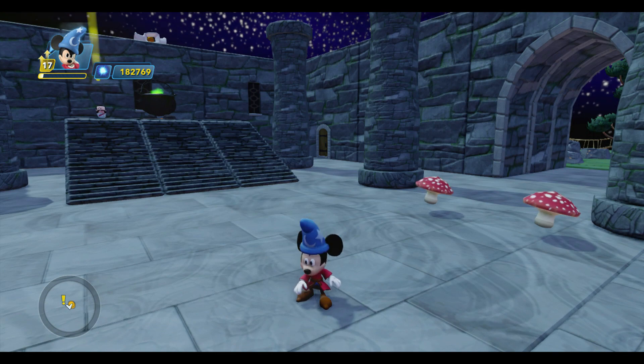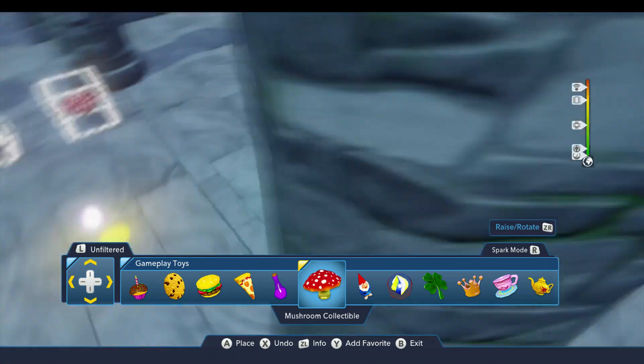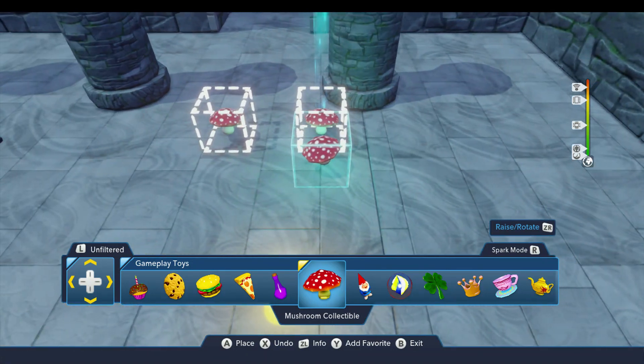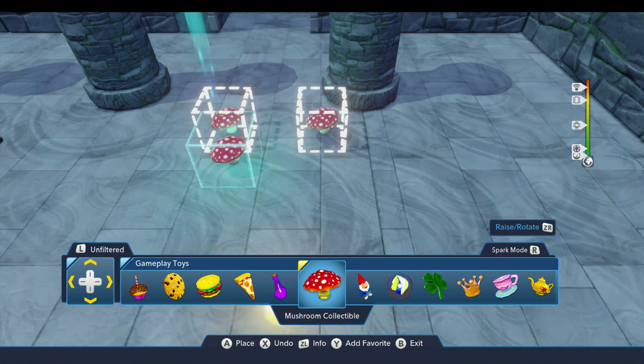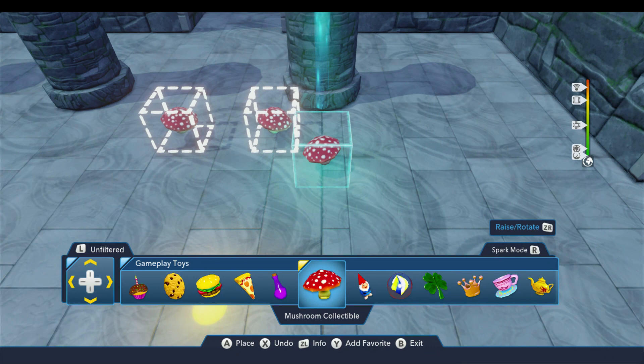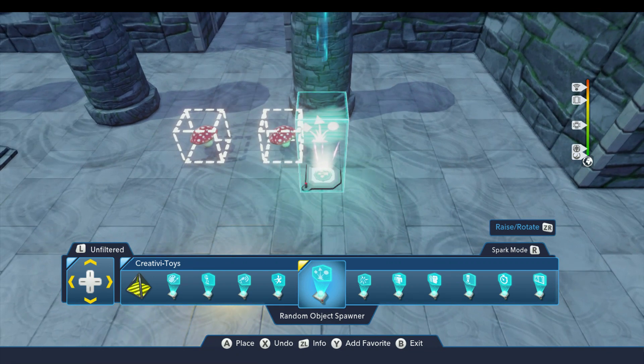One way is that I could place them directly into the toy box by selecting the mushroom from the gameplay toys drawer and just dropping them directly in, as I did with these two. There's nothing wrong with that, except it makes the mushroom locations very predictable because they're always in the same place. Another way is to use the random object spawner, and that's the topic for today's lesson.